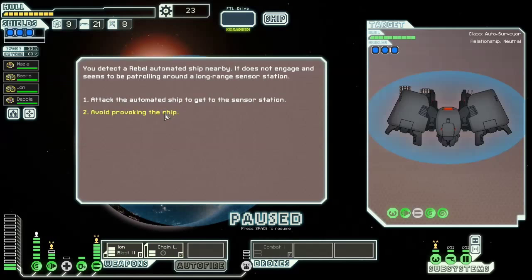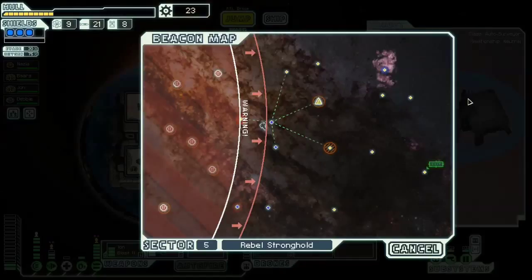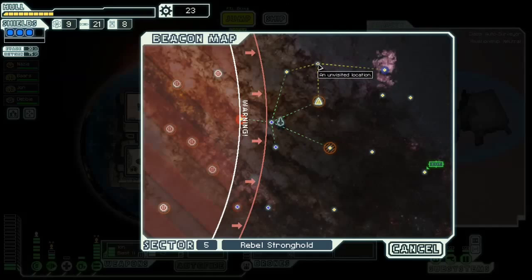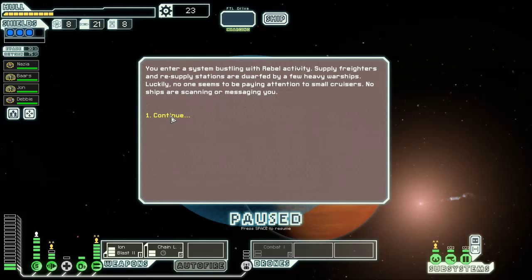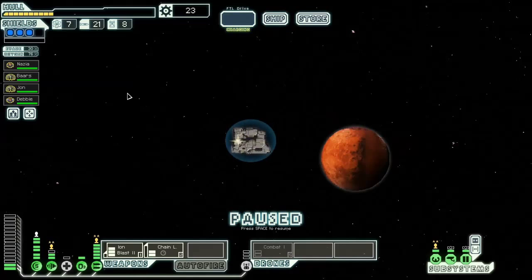What's the worst that happens — I die and we end the video? I am not going to provoke that ship. It does not seem to be controllable, so I'm going to avoid it — that looks like a lot of guns for three shields, and a beam weapon. We're not doing that. Do I go with the devil that I know or the devil that I don't? Let's go this way. Because I'm probably going to run into something bad regardless. No ships are scanning or messaging you — and we got a store! Yes! Just in the nick of something.